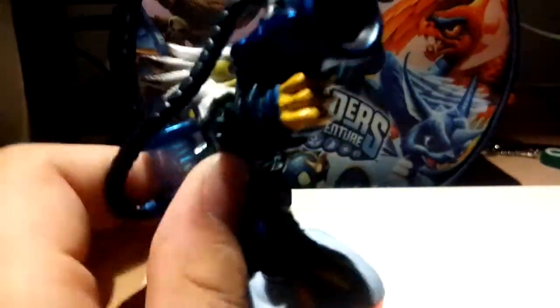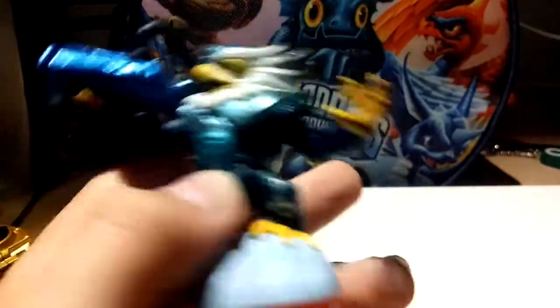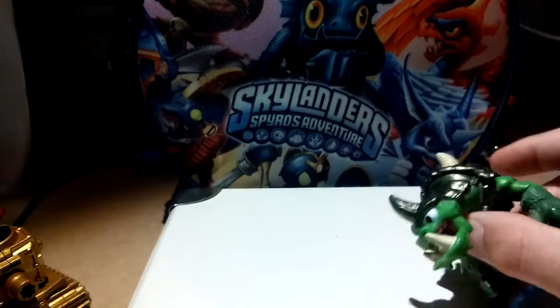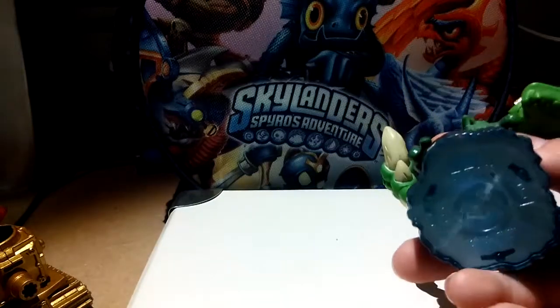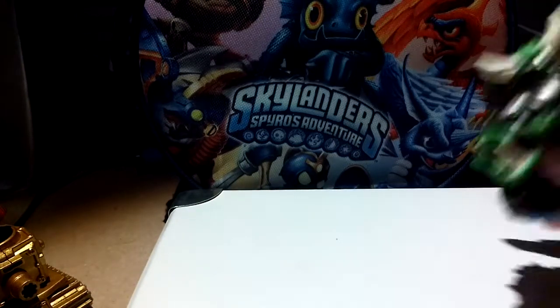Then I have Jet-Vac — huge vacuum, no wings though. He can fly using the vacuum — amazing idea. He's from the air element, so nothing surprising: giant vacuum, obvious. Then we have Slobber Tooth, from a package. He's got a huge tail and he's Swap Force. He's also got a huge crusher but he mostly just uses his mouth to eat tasty enemies.